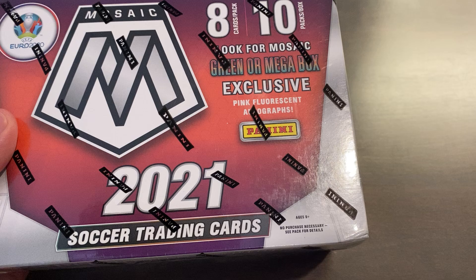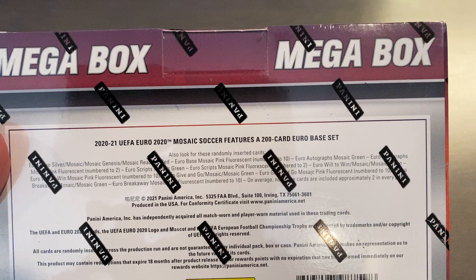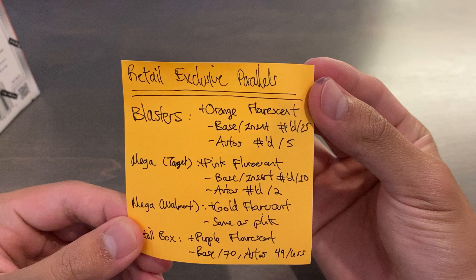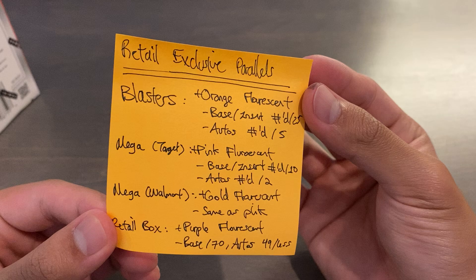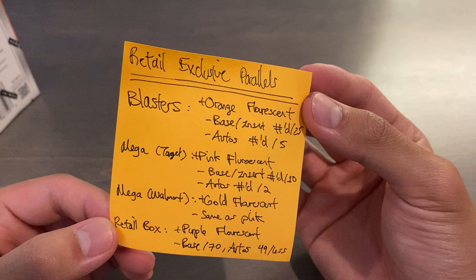It's a pretty simple checklist, and you have lots of parallels — hybrid, retail, hobby, and more. The Target Megabox has exclusive pink fluorescent parallels, meaning the pink fluorescent base and inserts will be numbered to 10, and the autos will be numbered to 2 or 1-of-1s. Blasters have orange fluorescent, numbered to 25 for base and inserts, with autos at 5 or less. Walmart Megaboxes have gold fluorescent. Retail boxes have purple fluorescent, numbered to 70 for base and inserts, with autos numbered to 49 or less.